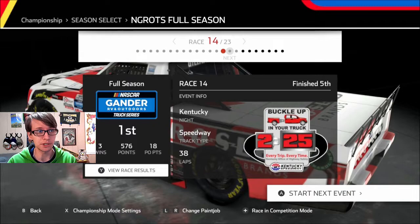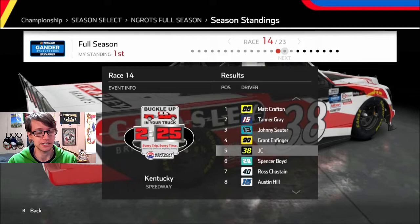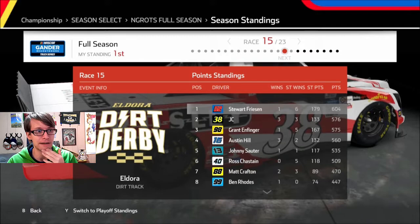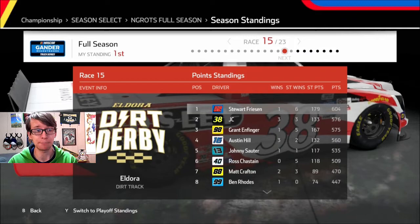Last episode we raced at Kentucky and we finished 5th, which is pretty good — considering in that race I was about to blow a tire, so I just laid off for the last few laps. Matt Crafton got his second win of the season. He's got two wins now and he's chilling all the way back in 7th. He'll be in the playoffs. All these guys right here will be in there.